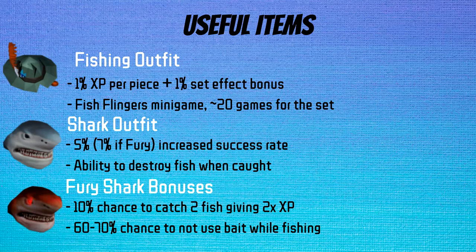First off, we have the skilling outfits. There is the regular fishing outfit, which provides 1% XP per piece, plus 1% more XP when wearing the full set. On top of that, there is the elite skilling outfit, which gives you a 5% increased success rate when fishing, and the ability to destroy fish when caught. This is very nice, as it helps you AFK even more than you already can with fishing.